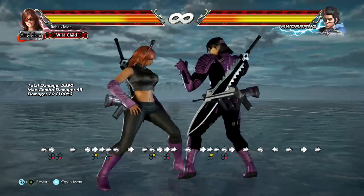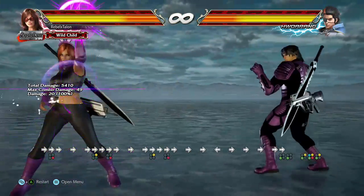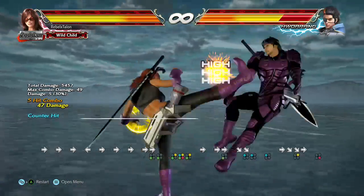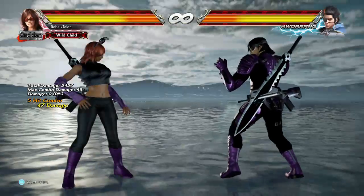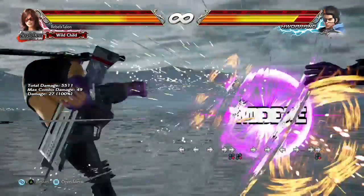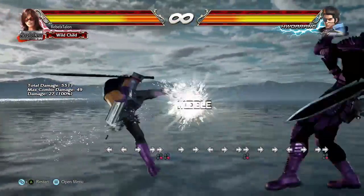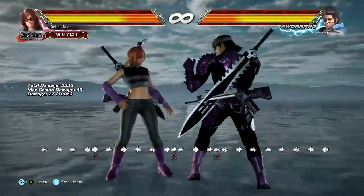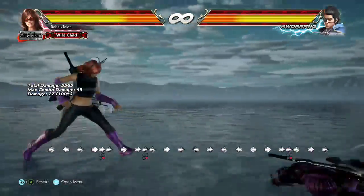You've got her forward 4,3 - I love this move, I use it a lot because it is also a counter hit launcher, so it works. And then you've got her forward-forward 4 - this is really good, it's a homing move and a screw attack, so that gives it two purposes.